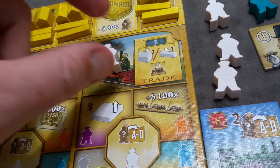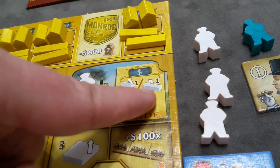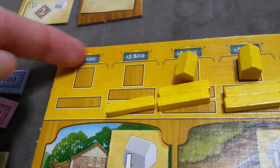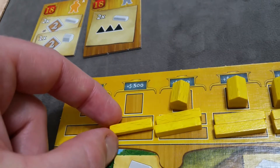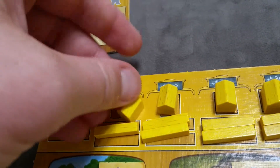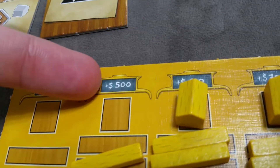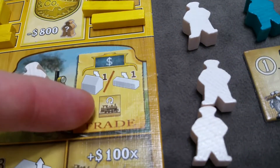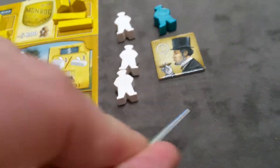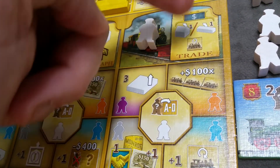The final action is the trade action. By placing a worker here, in any order you can sell either a station or a rail — it must come from your leftmost section with dollar amounts. If both a station and a rail are available in that section, you choose which to give up. You receive the dollar amount shown immediately from the bank. Then you can also flip one of your train tiles — flipping a face-up tile to get its benefit, or flipping a face-down tile to reset it.